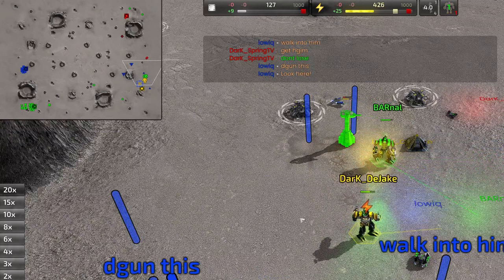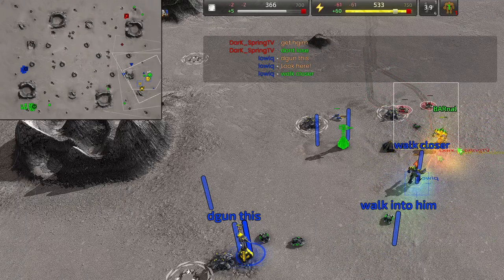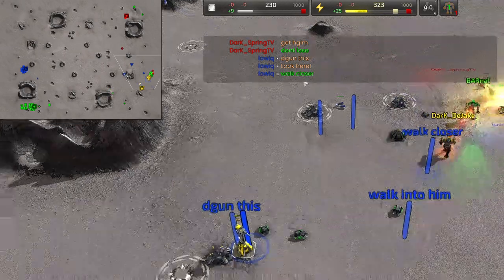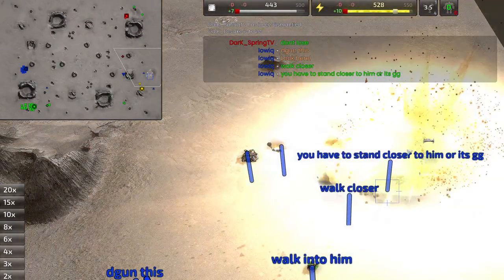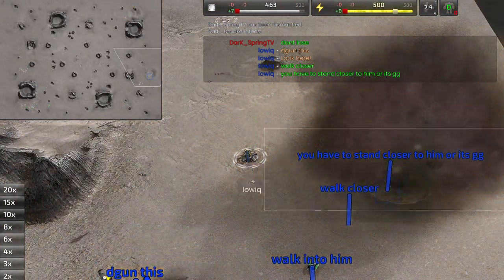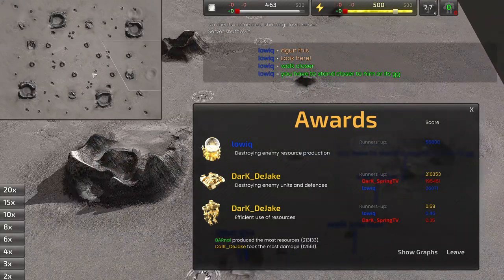Low IQ is going for base destruction. They can't interact with you unless they want to die too, so they go kill all the buildings and make sure you have zero left. Bar is saying to stand closer, but I don't understand how standing further away would cause one commander to explode and not the other — that would be crazy. Could be some interesting interactions there.